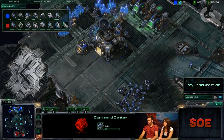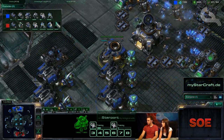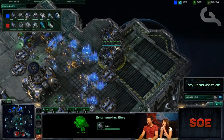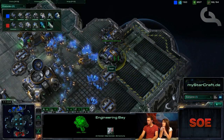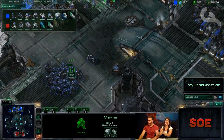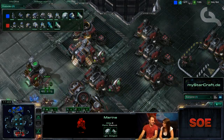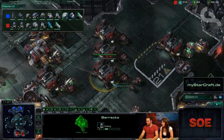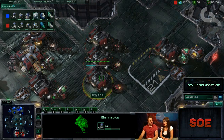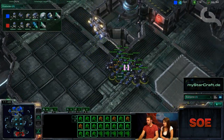Loner's command center goes down for a third base. Looks like he's adding medivacs into his mix, which is normal for this strategy, along with an engineering bay for upgrades. This is solid play from Loner. Meanwhile Marine King Prime is playing very defensively, getting huge amounts of reactors to build marines as expected from someone with his name — though an interesting strategic deviation from his usual style.